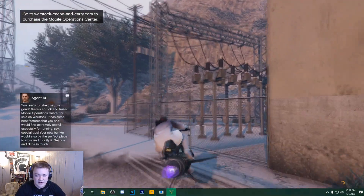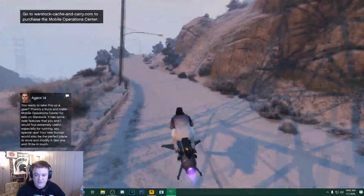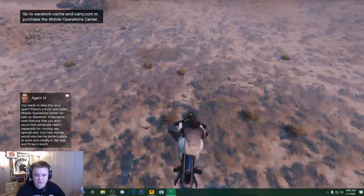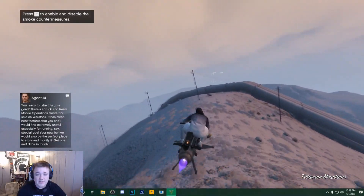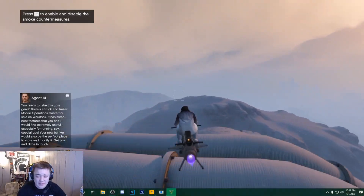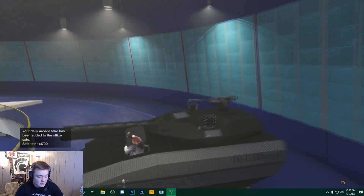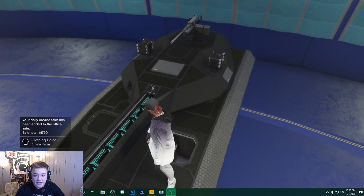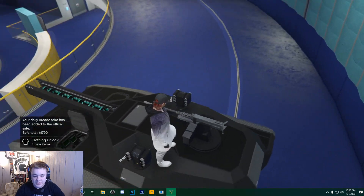I have never flown this on PC ever. Okay, it's not that hard — it's just like planes. So we're going to fly to the facility right now and upgrade the Khanjali, and honestly I might blow Zyrean up with an orbital cannon, just for fun. Now the tank is completely customized — I put the railgun cannon on it, the remote grenade launchers, and the turret which I'm pretty sure just comes with the tank.